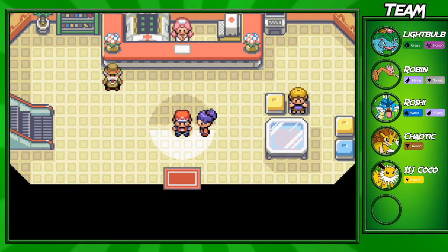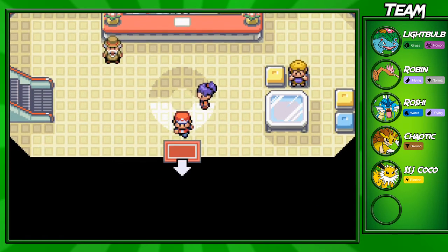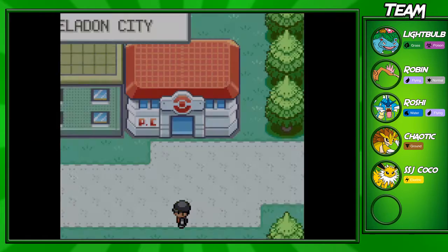Hey guys, Gox from TheWin here, and welcome back to another Leaf Green walkthrough episode. In this episode today, we'll be going through the Rocket Hideout base. You don't need to do this, but I always like to fight the Gym Leader before you go into the Rocket Hideout base, just for those extra levels. We did that last episode, and once you beat the Gym Leader, just heal up, and then you're ready to go straight into the Hideout.